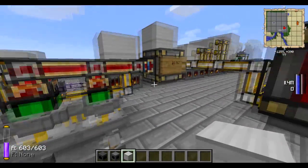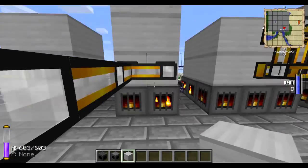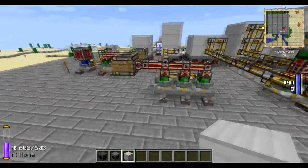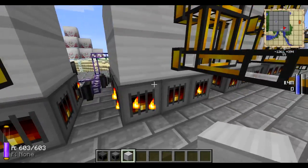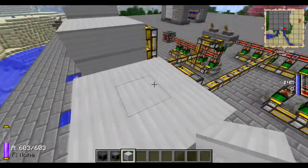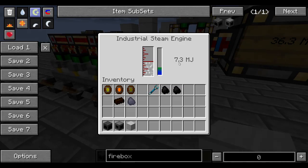The next size boiler is a 2x2 base with a 2x2x2 tank, and you can output about 16 Minecraft Joules. The next one is the same size base, 2x2, but the tank is 2x2x3, and with this size boiler you can output about 24 Minecraft Joules. The next size up is a 3x3 base with a 3x3x2 tank, and this one does about 36.3 Minecraft Joules, because each engine is running about 7.1 to 7.3.